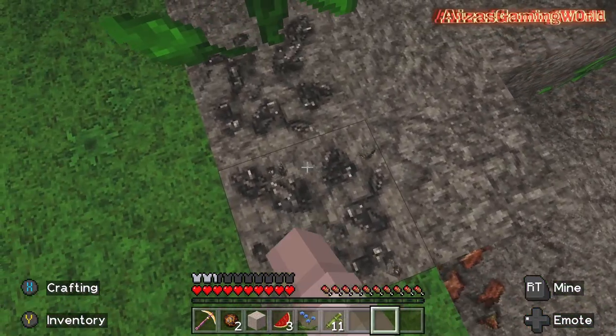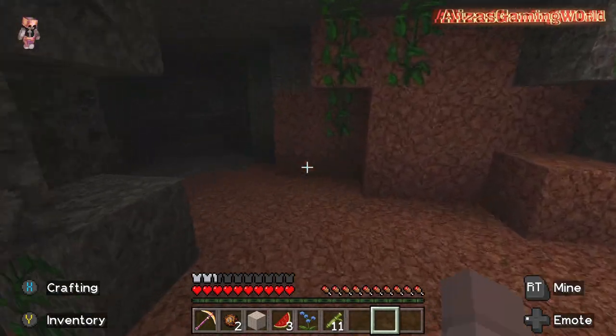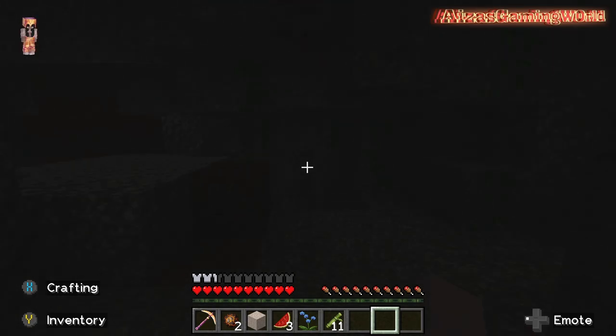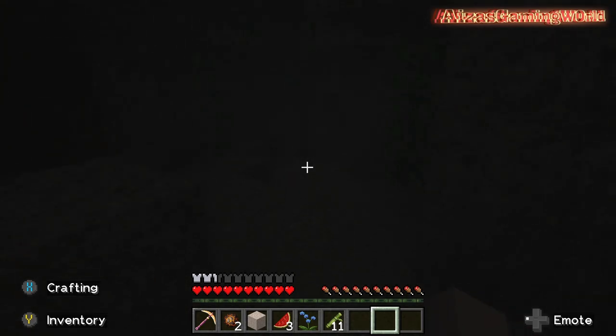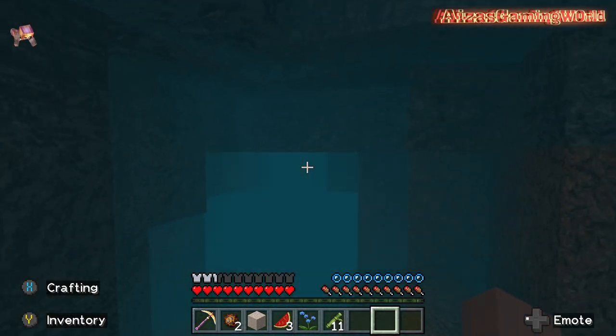Look at the copper and look at the coal. If I go down - I can barely see, but I usually tend to go mining without any light source, so this is kind of normal for me.